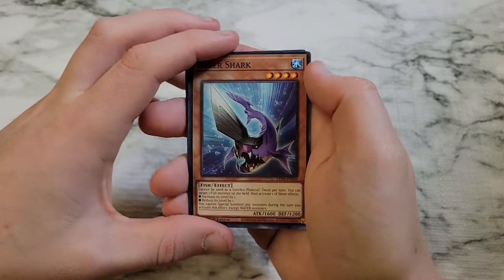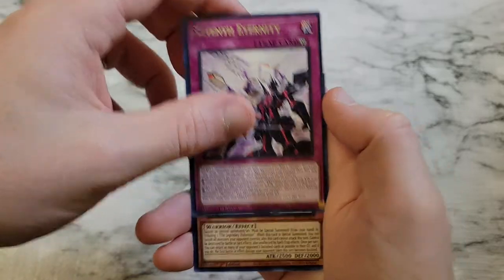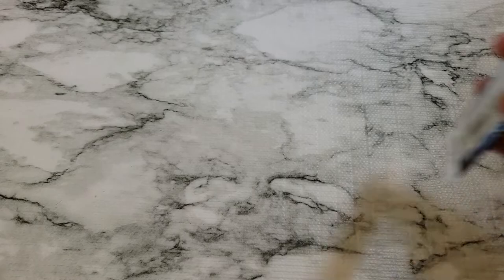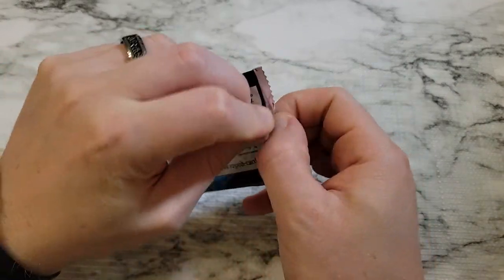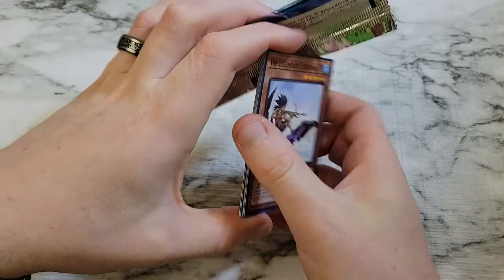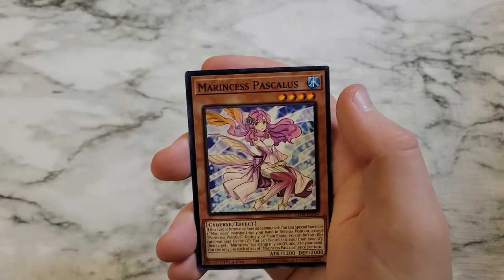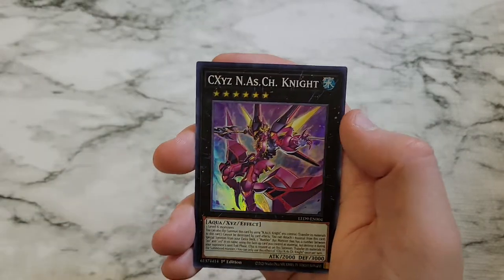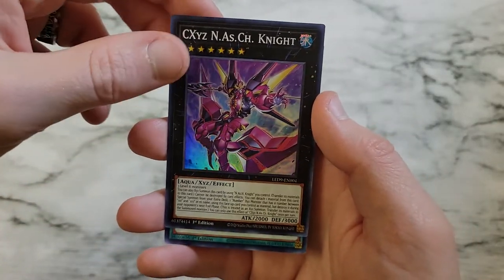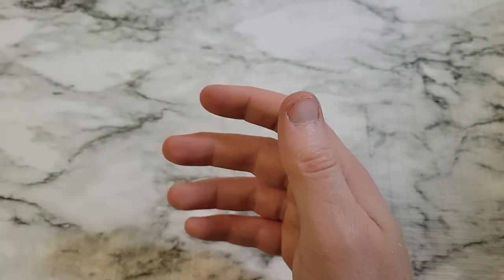Saber Shark, Fury of Kairi Yuxin, Seventh Eternity, Legendary Fisherman 3, and Citadel Whale. Legendary Fisherman 2, Sea Stealth 2, Marincess Pascalis. We got Super Rare CXYZ Nash Knight. Lemuria, the Forgotten City.